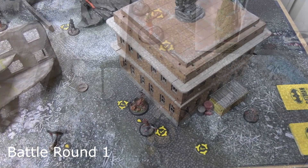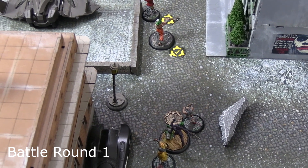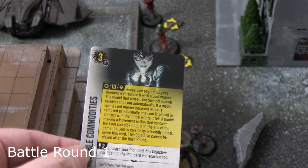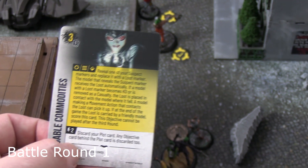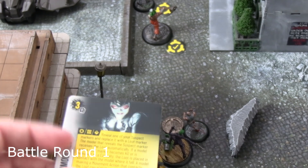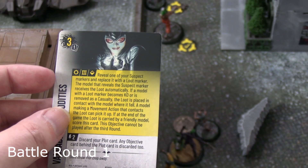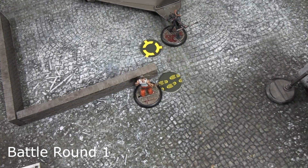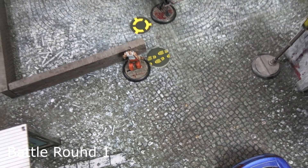Mr. Hammer activated with audacity, moved over to his team's own suspect marker, and revealed it to convert it into loot. He is now holding loot — a card that scores three points if he or any of Joker's crew is still alive holding it by the end of the game. Carlo Grotti then activated for the unknown crew without audacity, but he was within eight inches of Deathstroke so he had a free manipulate and placed a suspect marker.